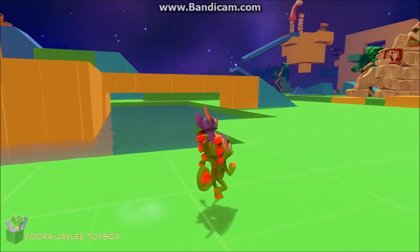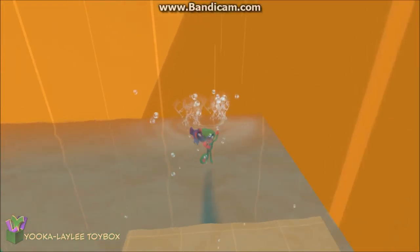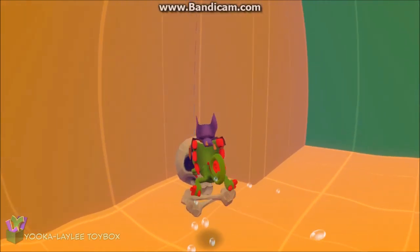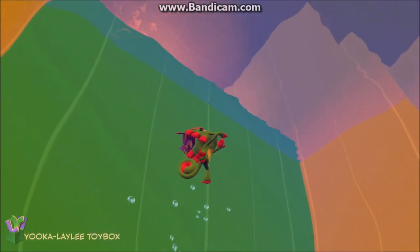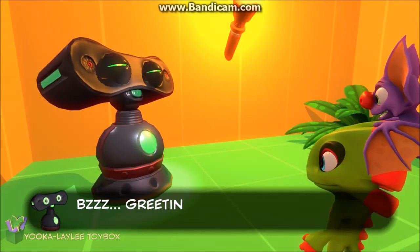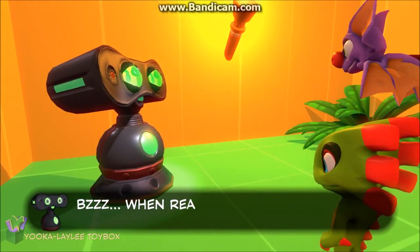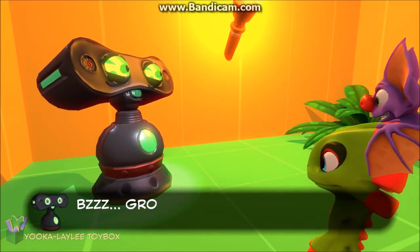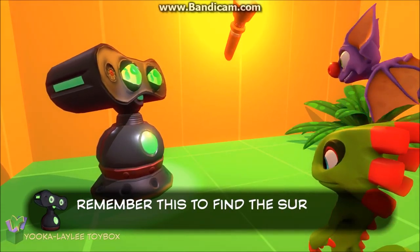Sorry about that cut, guys — spent a little bit longer looking for it than I wanted to. There's another secret room up here. A torch, and a seeker guy. He says: 'Greetings user, I have a secret for you. When the real-world game releases, look to a pirate ship for a surprise. Ground smash the lone rock under a nearby tree to reveal the way. Remember this to find the surprise.'